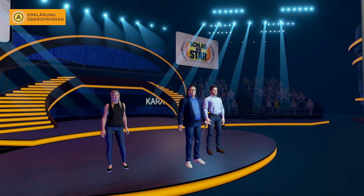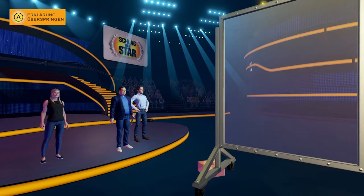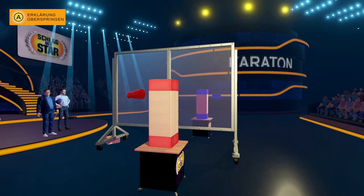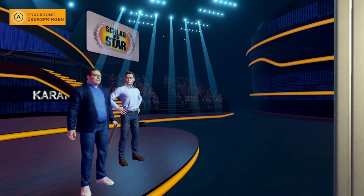Karaton ist eines meiner Lieblingsspiele. Ihr müsst die Kartons, die ihr vor euch seht, so wegschlagen, dass am Ende der oberste auf den untersten liegt. Wenn ihr die richtigen Kartons weggeboxt habt, stoppt die Runde auch für euren Gegner. Aber wenn ihr bei euren Schlägen die Kartons vom Tisch stoßt, müsst ihr den Stapel wieder aufbauen und von vorne anfangen. Das ist der schwierige Teil. Wir probieren's – jetzt kann's losgehen.